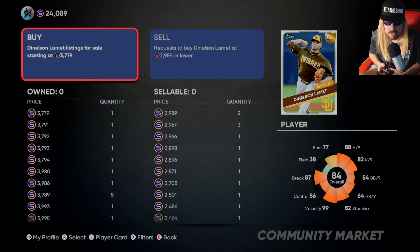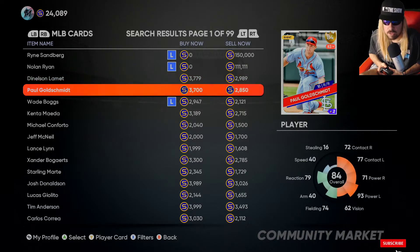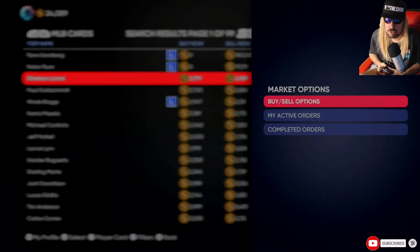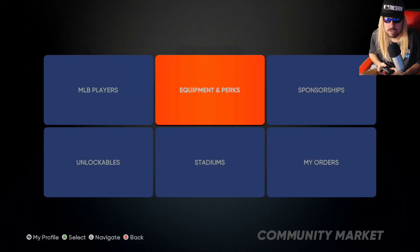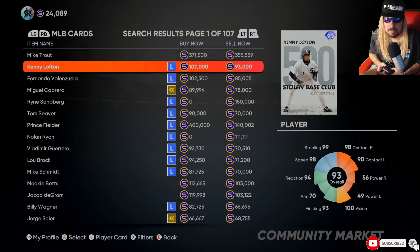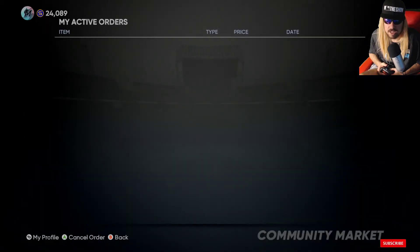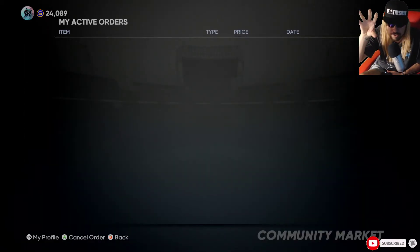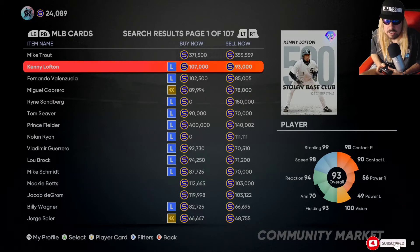That way you can save tons of stubs. Work the marketplace - that's my greatest advice. Don't fall into that desperate trap where you feel you have to buy someone right now. Wait a little bit - sometimes orders don't even take more than five minutes, depending on the card and the time. If you're going into the marketplace for the first time in the day and want to see the buy orders you put in, press enter and go to active orders. That's where your active orders are placed - you can cancel or check if they're still available.